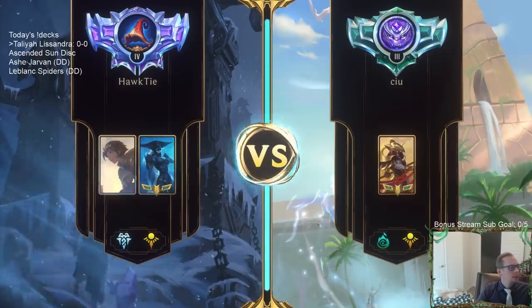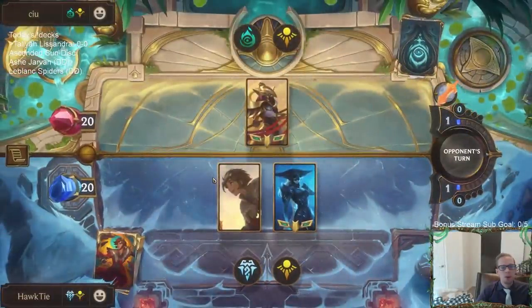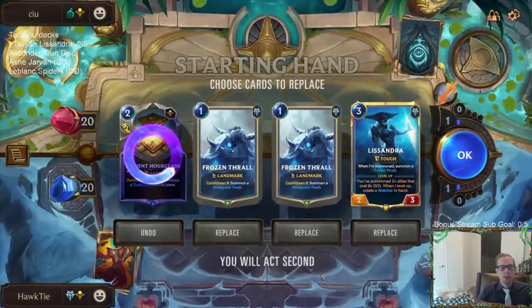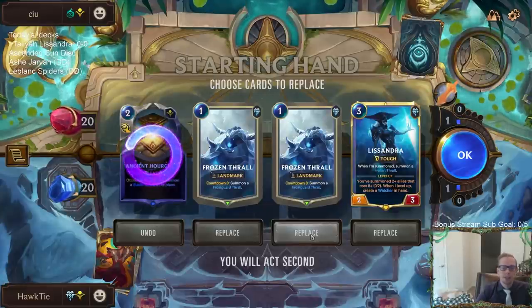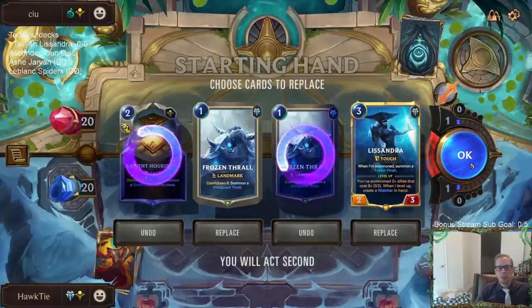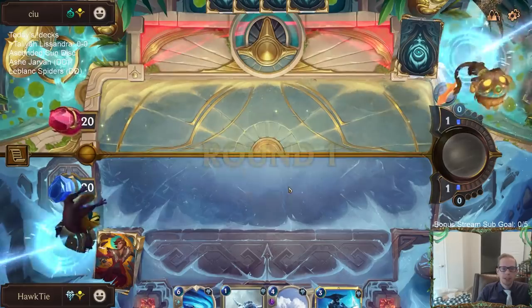Playing against Azir — all right, playing against some aggro. Hopefully having 12 area of effect removal spells will be good against aggro. We'll get rid of the Hourglass. Do I want to keep the second Frozen Thrall? I kind of do, but we don't have any of those area of effect cards — any of those 12 cards — that I really want. But I kind of want to keep the second Frozen Thrall. Okay, good — found an Avalanche, it's a good start.